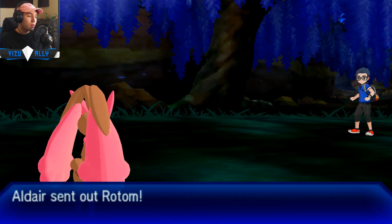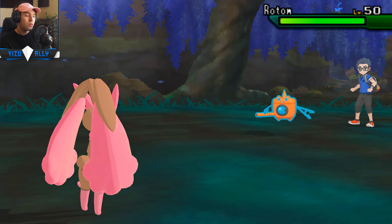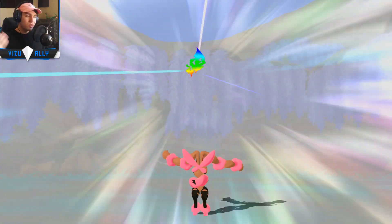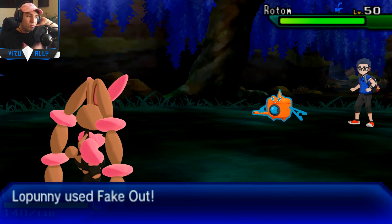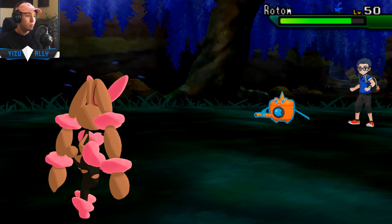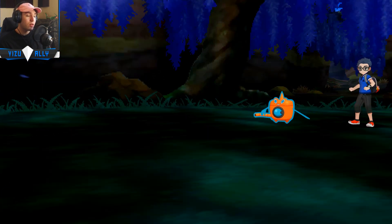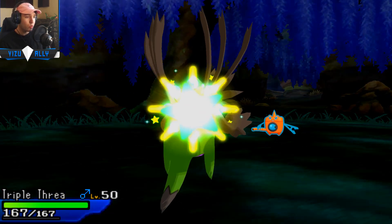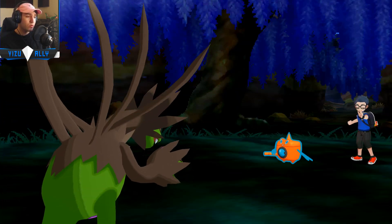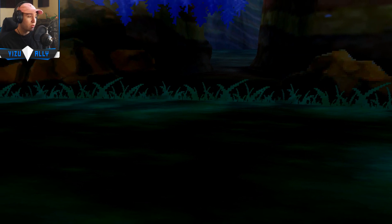We're going to lead off with Lopunny, get a free Fake Out as he leads off with Tornadus — I want to see what kind of Tornadus it is. Lopunny is pretty much always going for the Fake Out, just getting free chip and finding out what sets he's running because I have no idea what it could be. There's a lot of different sets. He led off with Torn and switched to Rotom, so Rotom has Leftovers.